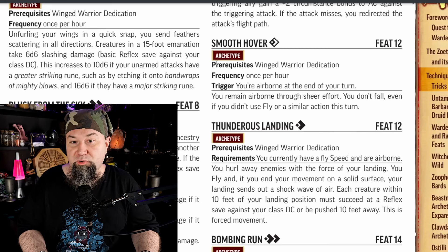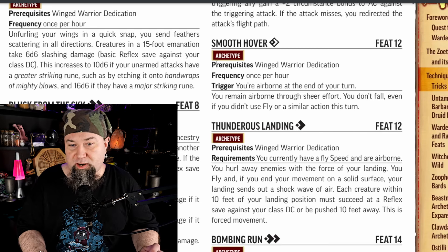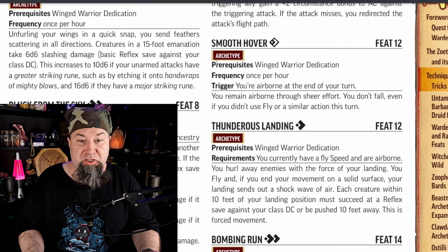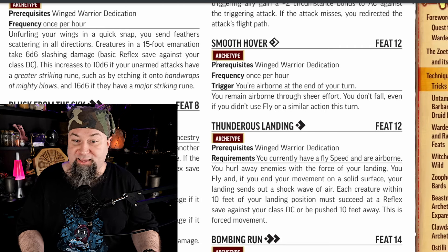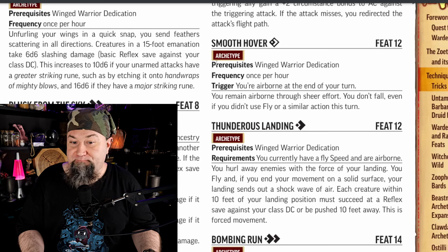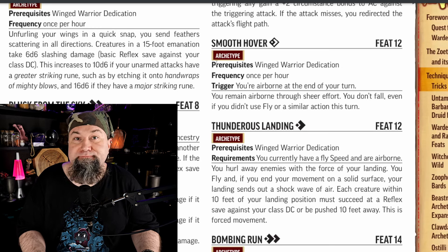Level 12 feat: Smooth Hover. Free action. Frequency: once per hour. Trigger: you're airborne at the end of your turn. You remain airborne through sheer effort — you don't fall even if you didn't use a fly or similar action this turn. It's just useful. You're going to take this at 12th level because this helps you fly and saves you actions. It's good.